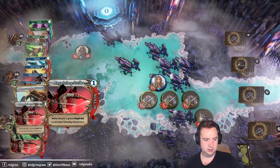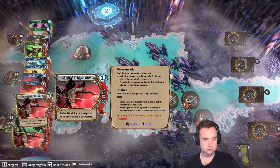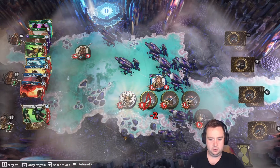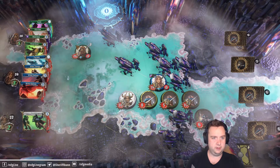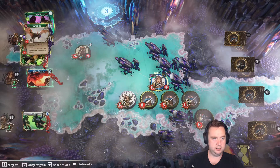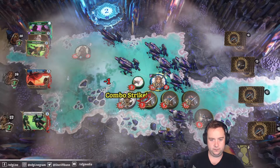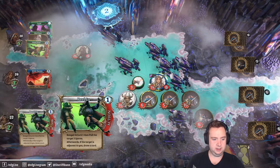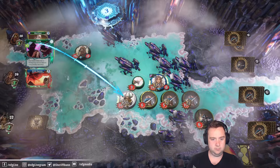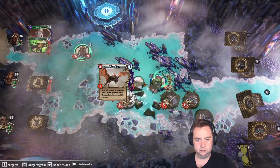Let's do an armored advance here. Iron strike, inspiring strike — gives that inspiration. Another inspiring strike makes it last two rounds. Wild sweep is going to hit both these targets which I love. Let's move the bat in to attack. I just realized my wild sweep might hit that guy now, which is not ideal.